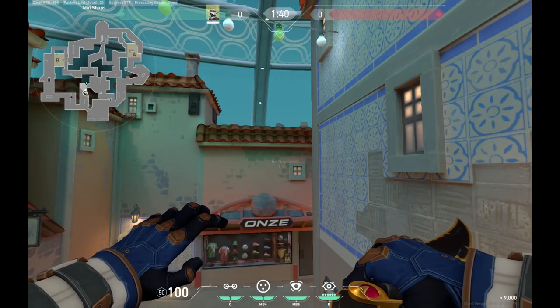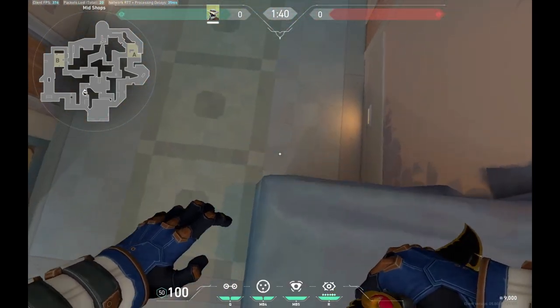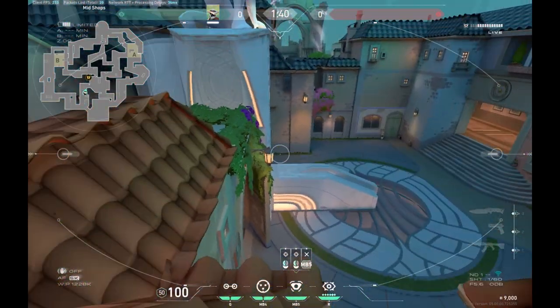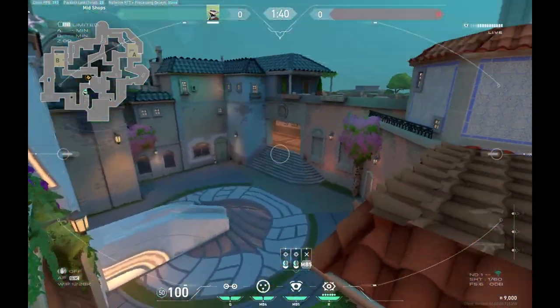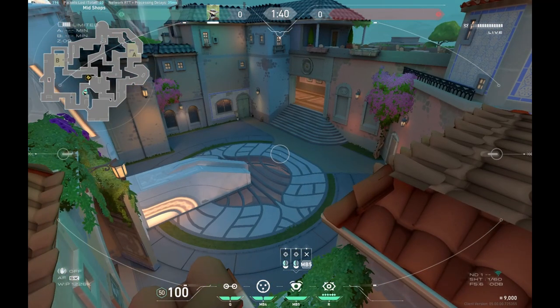Here are some bonus cameras for Cypher on attack. Make your way onto this wooden box, stand on this corner, jump, and place a camera right here. This camera allows you to see into A plaza, top mid, and double doors, and it basically prevents your team from being flanked through mid.